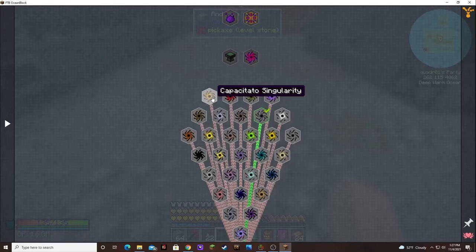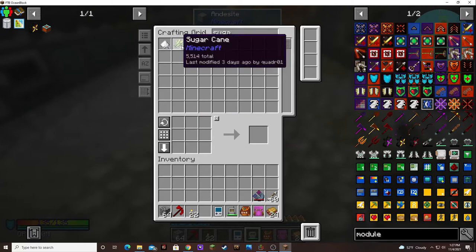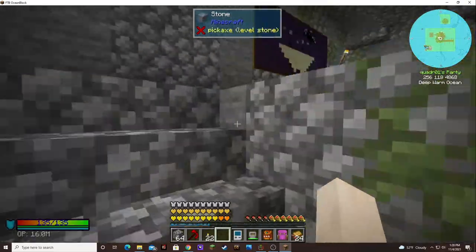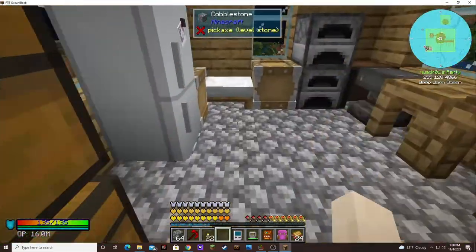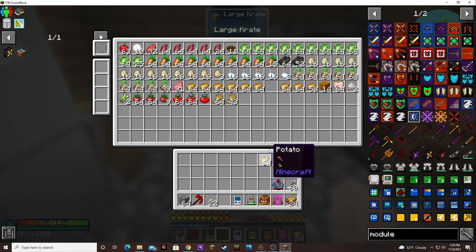Capacitato — I don't have enough potatoes, I'd have to set up a potato farm. Maybe I should take my sugar cane out. How much sugar cane do I have? I have 5,000 sugar cane — I think that's enough. I just haven't been doing a lot of farming with actual farm crops. These are all the potatoes I have.